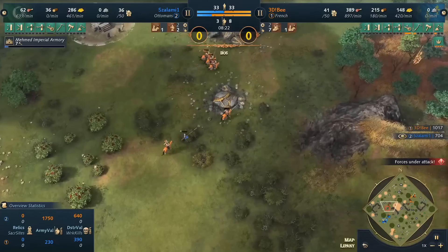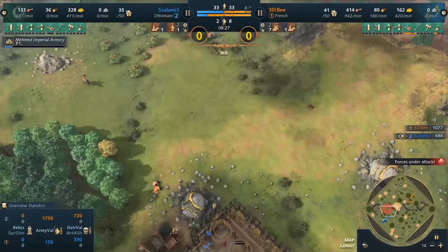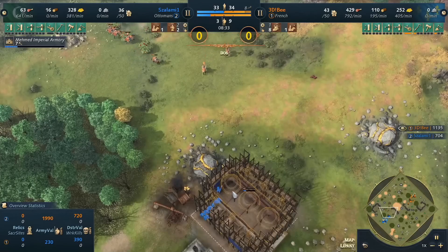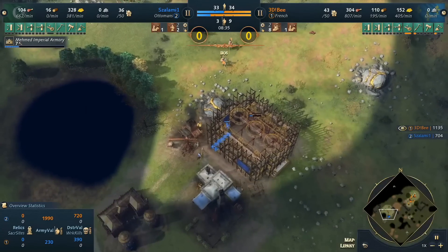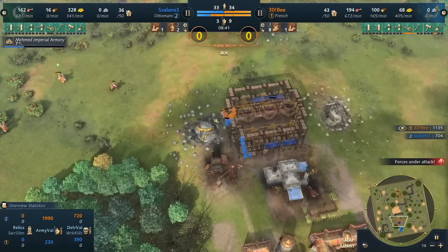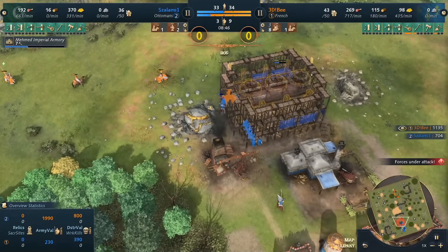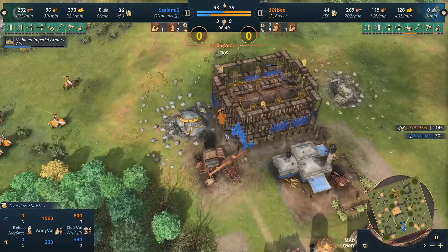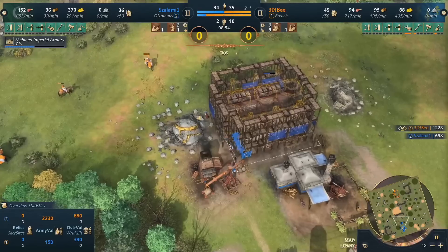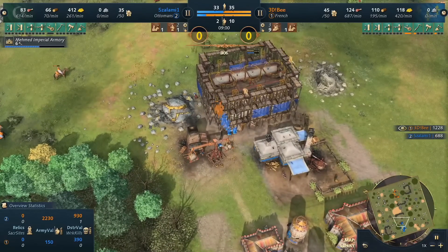b does lose one knight but picks up a few more spears. Many knights are lower health, and chivalry is finally coming through as he clears the rest of the spears. Once all spears get wiped, what does salami have to defend with? He's dropping the imperial armory — knights are just starting to heal back up. Beautiful micro by b, pulling away weak knights. He spots only two spears left, so two full-health knights go right back in.